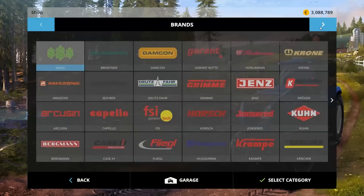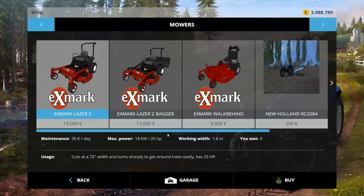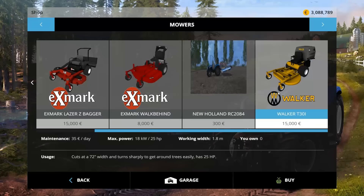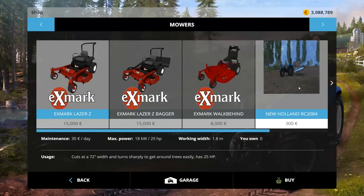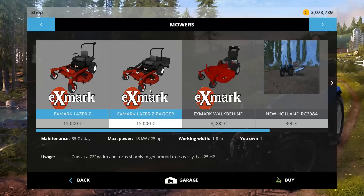All right, let's go back. In mowers I have a mower pack — we have the X Marks, the Laser Zed, the Laser Zed bigger, the walk-behind, and then we have a Walker T30i. That's expensive compared to the New Holland bush hog, but let's buy these.